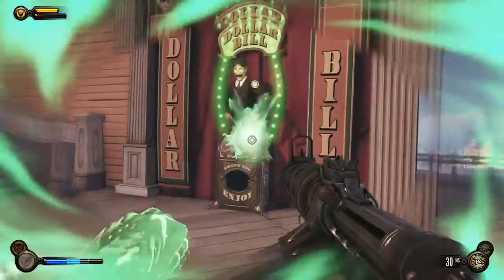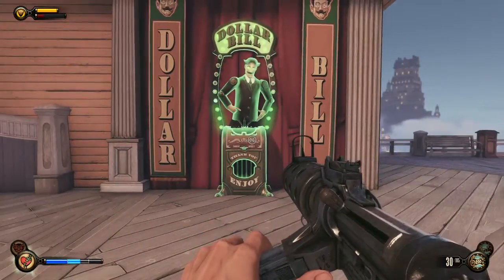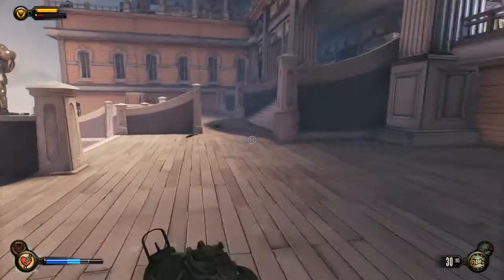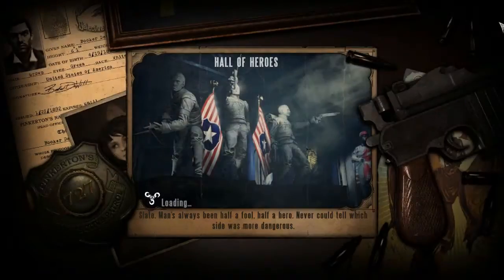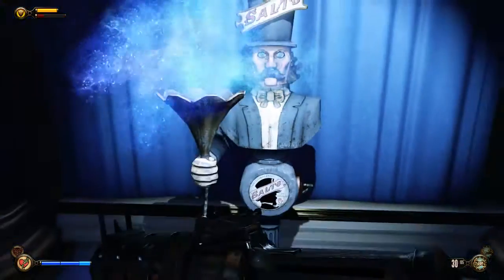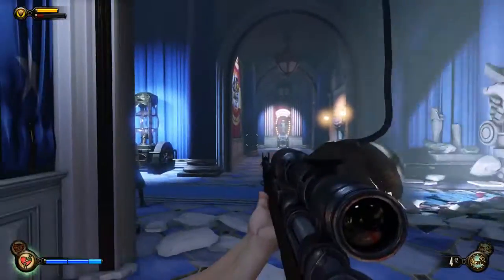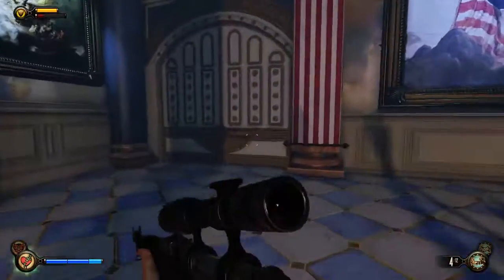Here is where our infinite money is gonna be. Put on your possession vigor and get the money out of the vending machine. Now, normally once you possess a vending machine and collect the money, that's it — but this particular area resets. When you zone back out and come back in, it refreshes. In here you also have a salt machine to fill up your salt, another vending machine to upgrade your vigors, and one over there to upgrade your weapons.